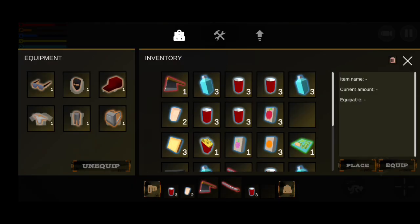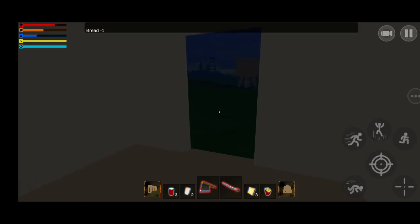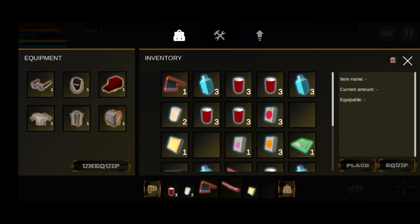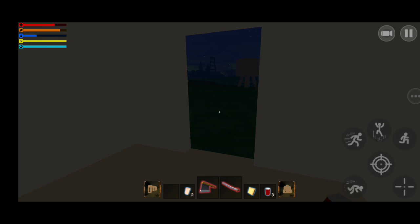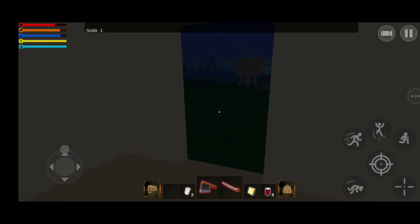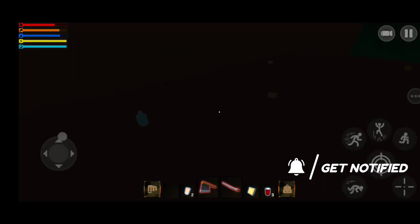Now we need to eat because I'm hungry. We need to eat more and we need some soda to drink — I'm very thirsty right now. There we go, we're fine now.